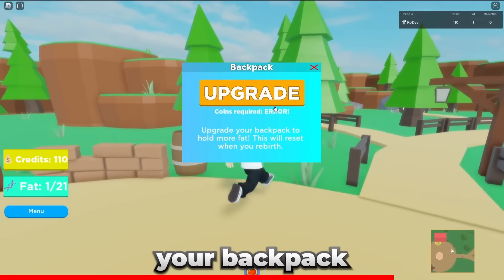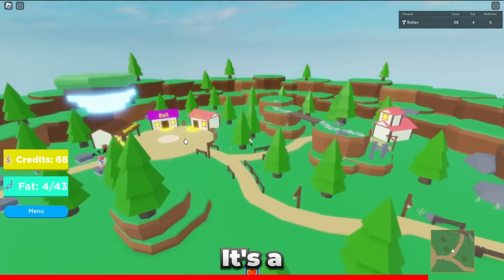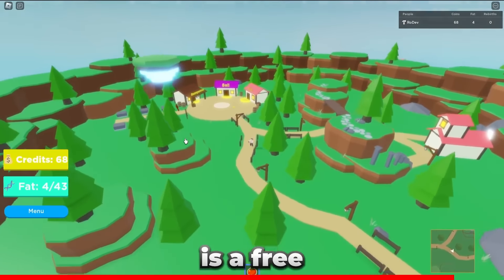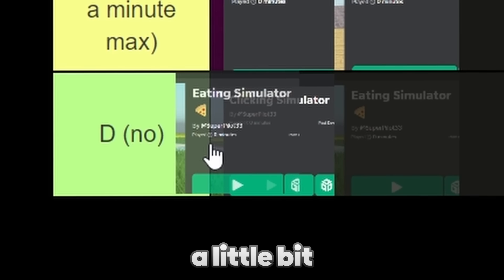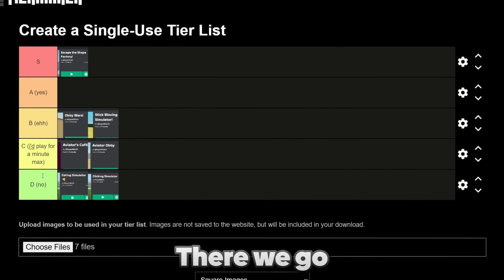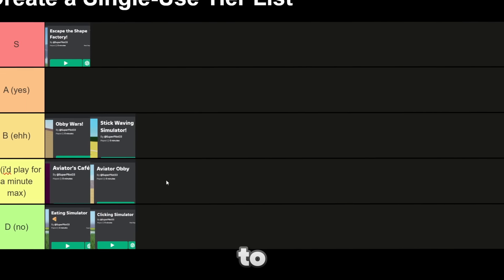It still says 'sell fat.' The UI for this menu took so long for no reason, and you can upgrade your backpack from the menu. The music button does work as well. The idea was you upgrade your backpack to hold more fat, which is dumb. In general it's a pretty boring game and the map is a free model — free model heaven again. It's gonna go here, but it was a little bit better than clicking simulator. Honestly, these first games were awful, but they were the starts to some pretty big things.